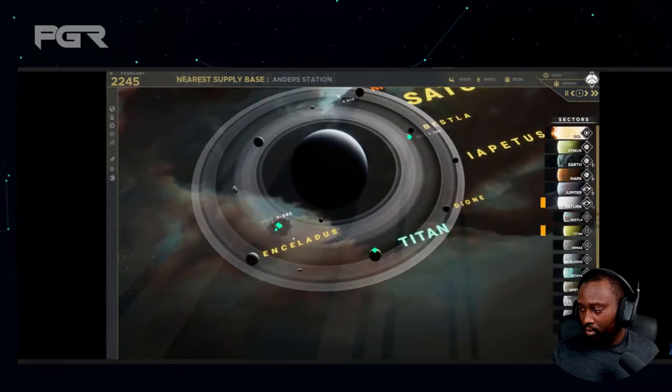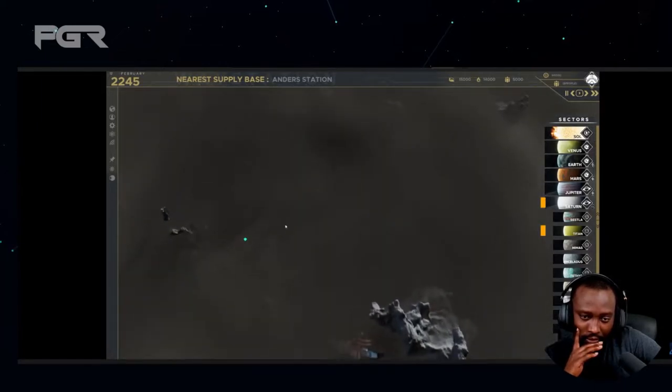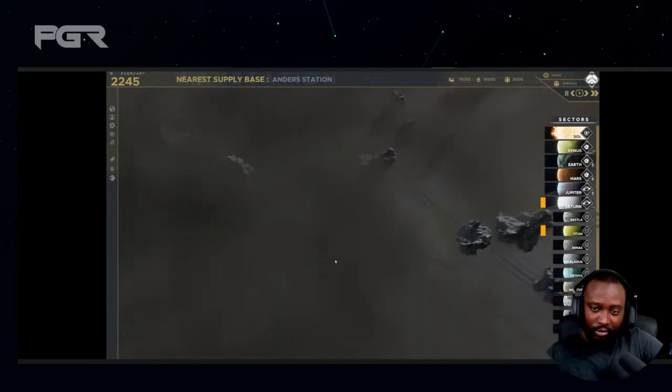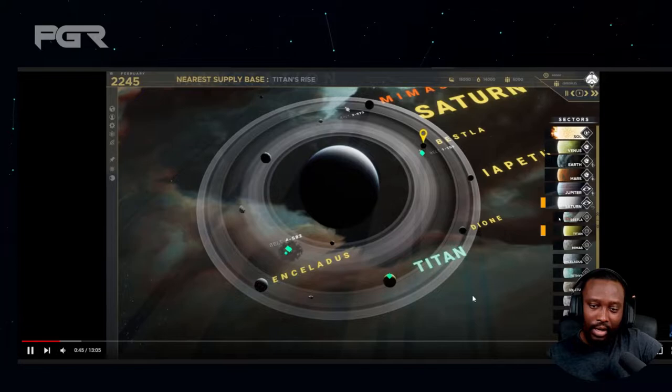On the right, there's a brand new UI element that has recently been added. It's effectively the celestial object side panel that allows us to switch between different planets. Currently Saturn is selected, and this can then be expanded out to show the various moons.